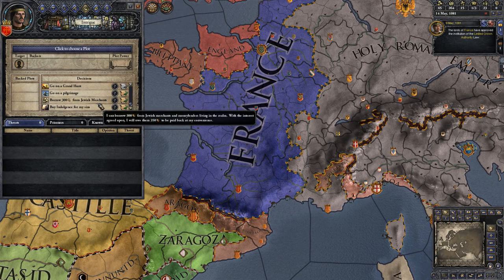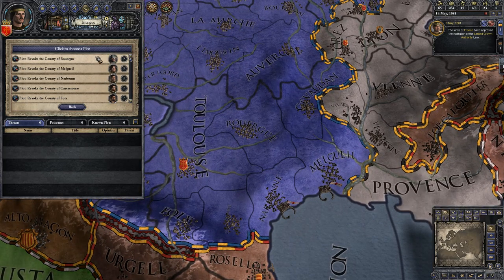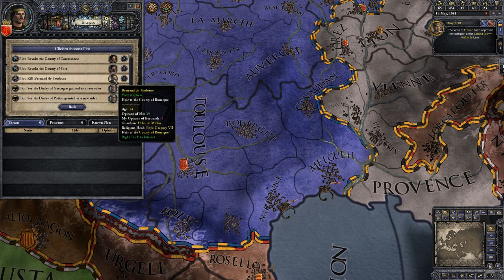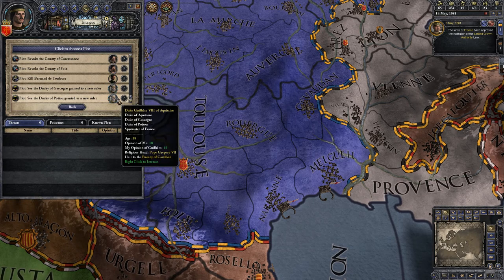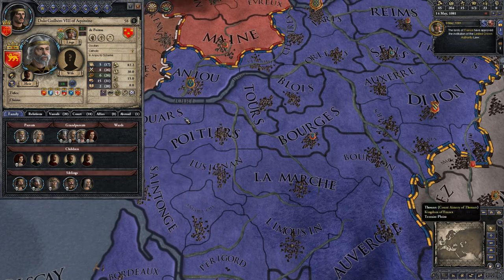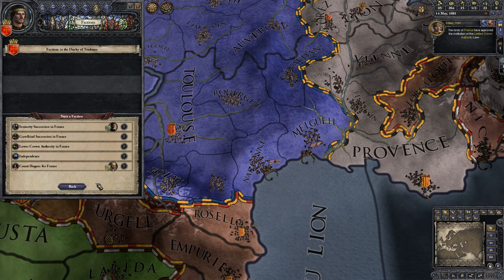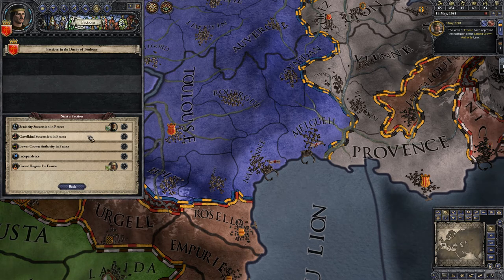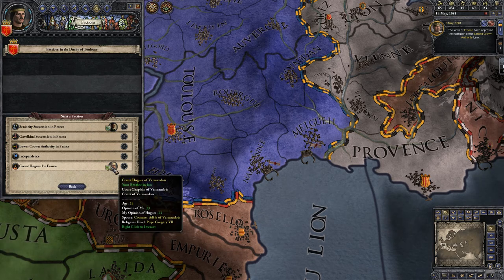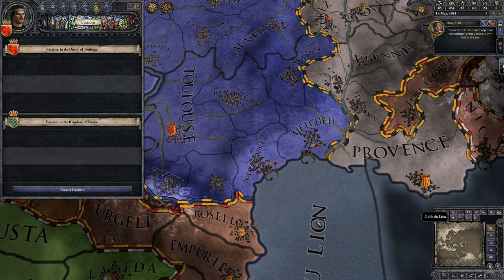Here's another thing we can do. We have these various people serving us, and we can start plots to try and take their land. We can also do murderous plots. We can do plots to see various dukes weakened — this particular gentleman rules three separate duchies, a very powerful figure. As a vassal we could also start a faction for independence, changing succession laws, or putting someone else on the throne. But we're not gonna do that quite yet — for the moment we're gonna be loyal.